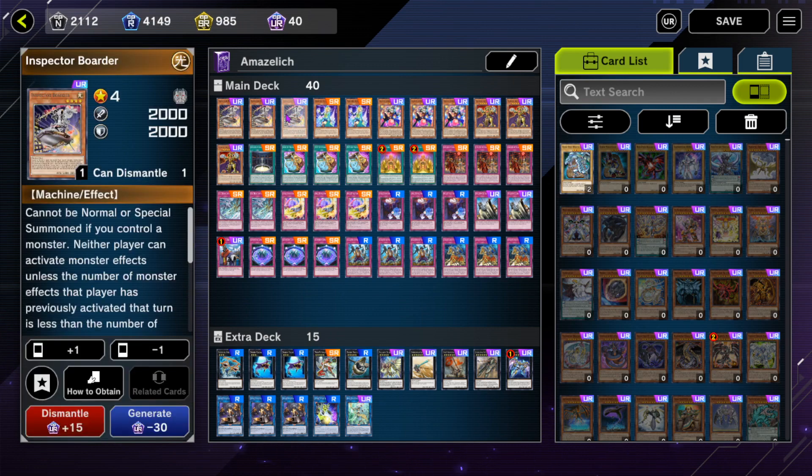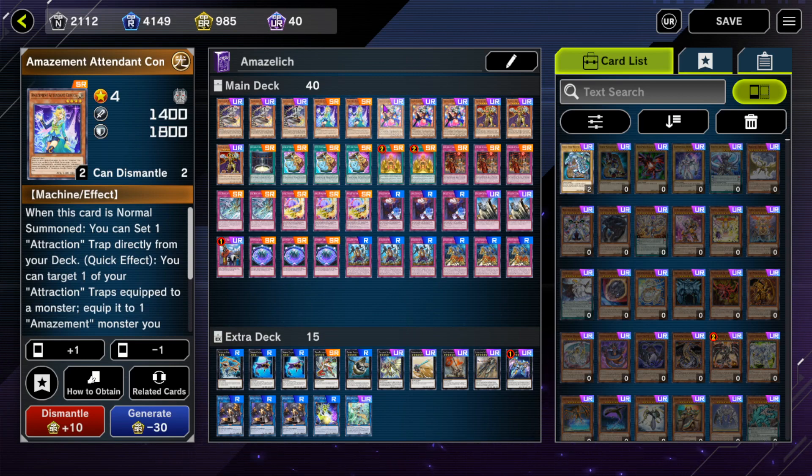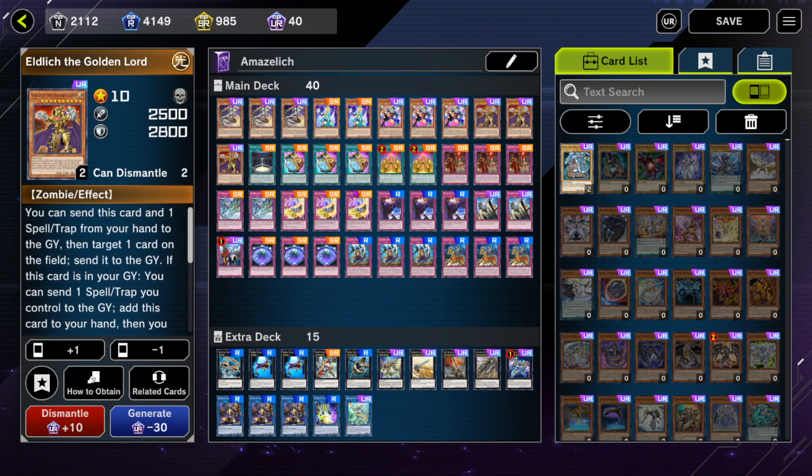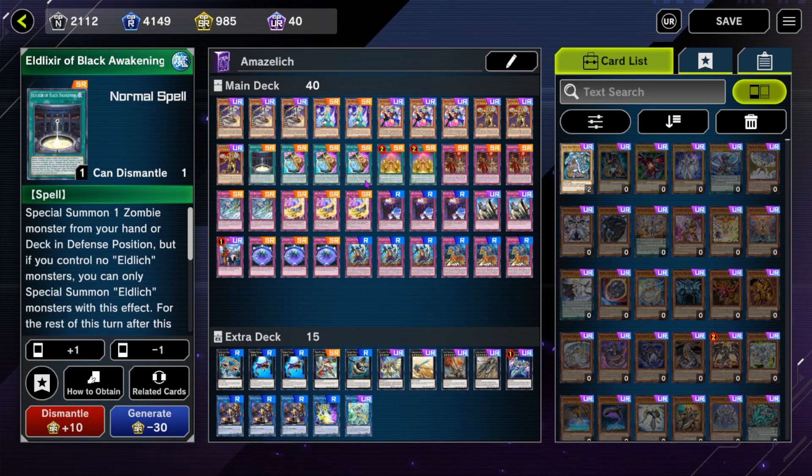We're playing three Inspector Border because it says no to your opponent. We're playing two Kamika because three are too bricky — two is just the right amount, and it's another normal summon. We're playing three Arlechino and three Golden Boy. Those are the entirety of the monsters in the deck. The deck is very monster-light. There are some things I want to change to give it a little bit more monster effects, because people are really equipped to deal with back row.